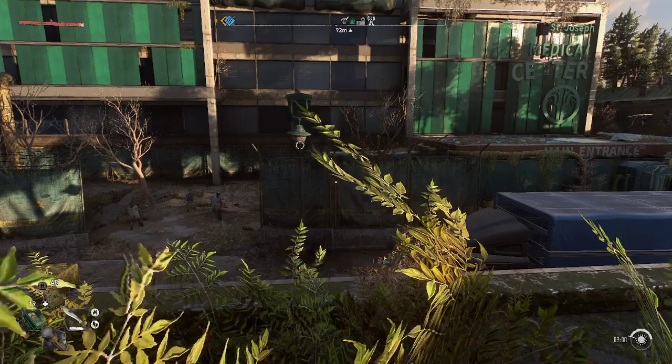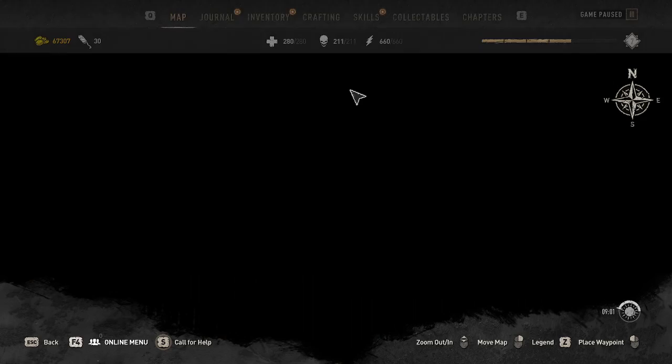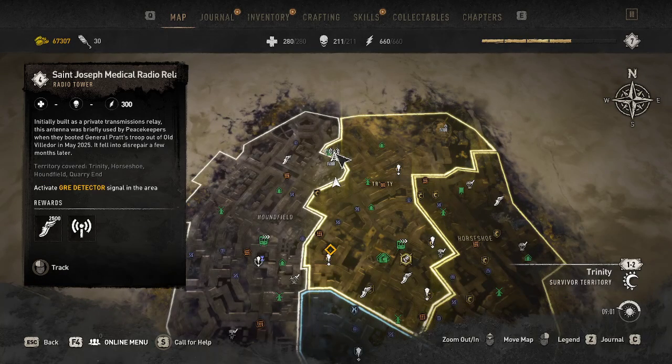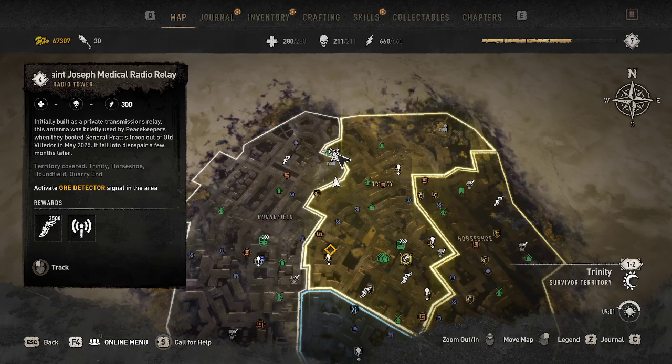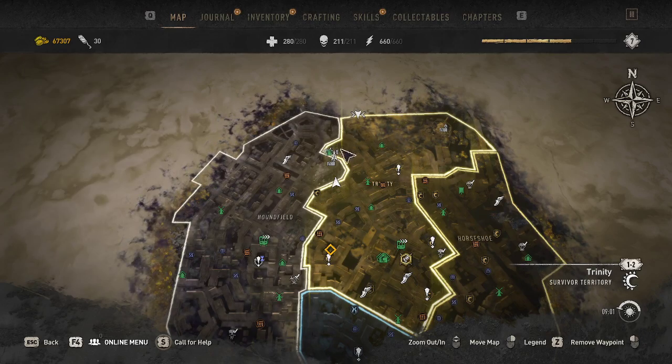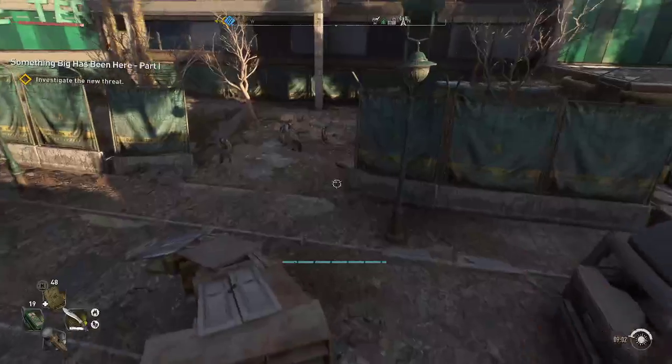Welcome back guys, we're going to be playing some Dying Light here today. We're going to be doing that rail antenna which is the St. Joseph's Medical Rail Relay. I was just doing this at nighttime because there's a lot of zombies inside.